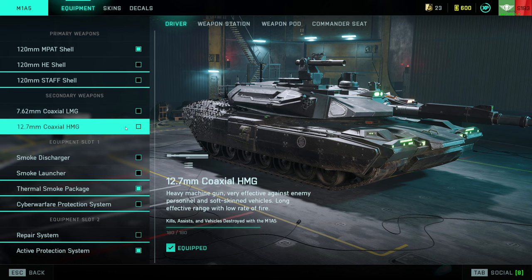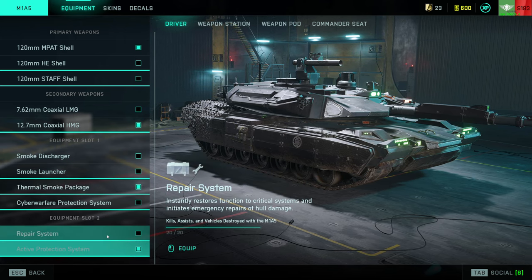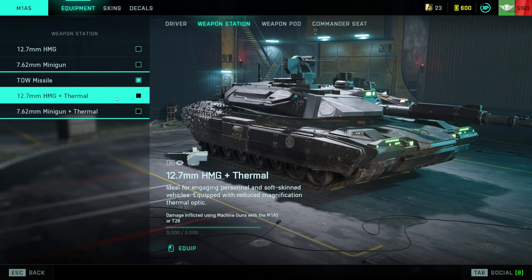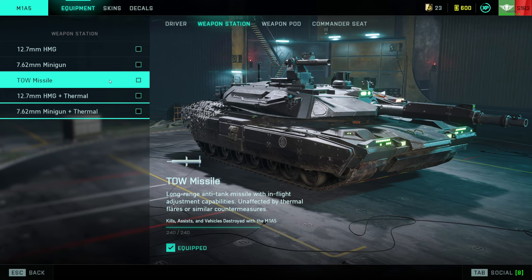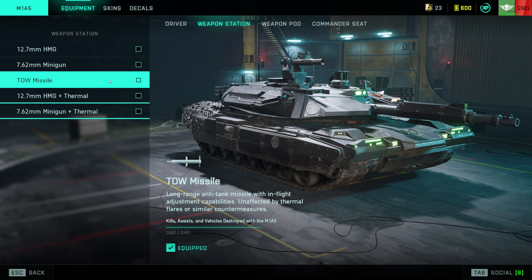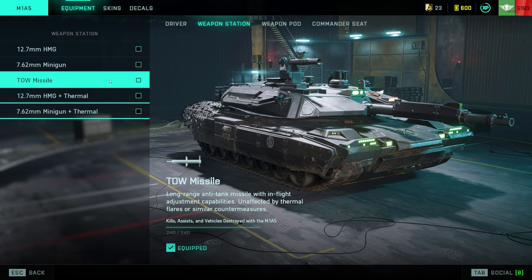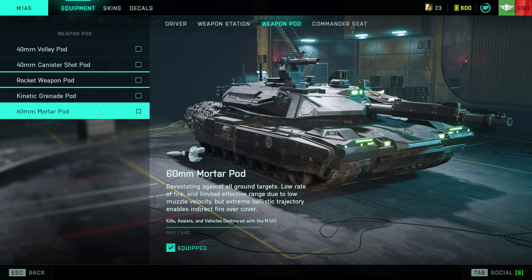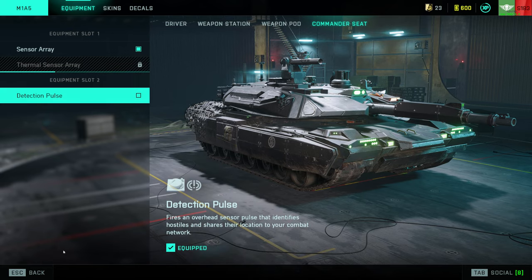For secondary weapons on the tank, definitely go with the HMG. For your first equipment slot, take the thermal smoke, and for the second slot you want active protection — always the better option over repairs in my opinion. For weapon station number one, I actually really like the tow missile here. With a tow missile you can fire your tank barrel, and then while it's on cooldown switch over to the tow missile and do another 25 damage, then switch back to the driver's seat. You've chipped in extra damage your opponent has not, and that can make you win that fight. For the weapon pod, the 60mm mortar pod is incredibly powerful. And in the commander seat, take the thermal sensor array.